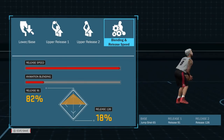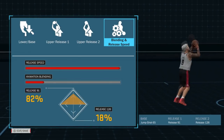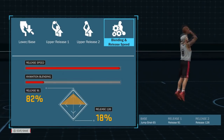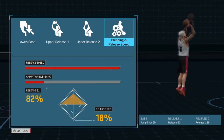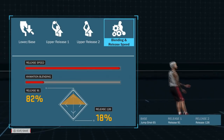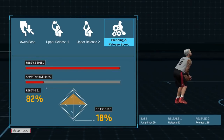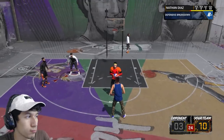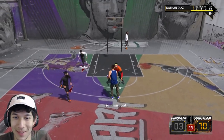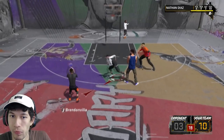I have my custom jumper on, which is base jump shot 65, release one is 91, and for the second release it's 126. The speed I have it on is full and the blending is 82/18. I put it up on the screen just in case you guys want to get that.